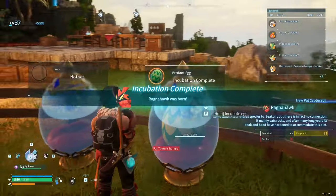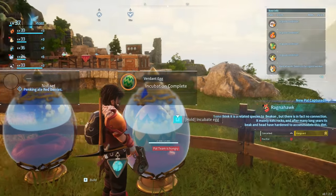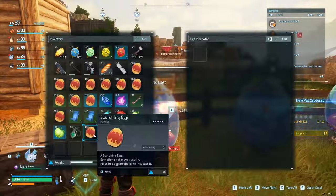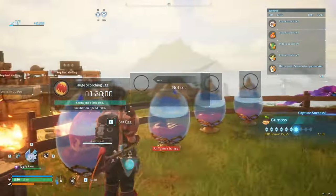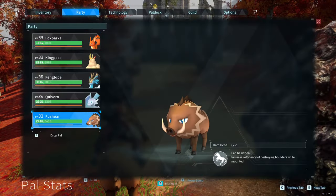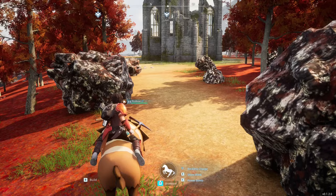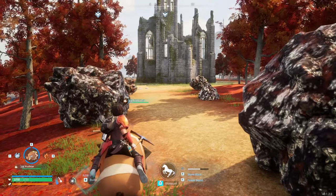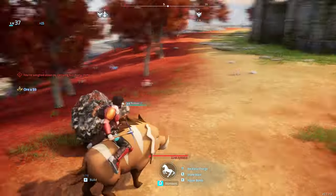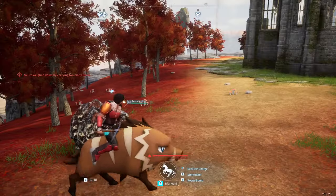We just hatched a Ragnahawk — I'm never expecting these. We must be getting to the end of all of these eggs. I ranked up the Rush Ore because I was running out of space. Heart Head Level 2 — watch this, it does it twice now. Oh, and I'm encumbered. That opens up a lot of stuff.